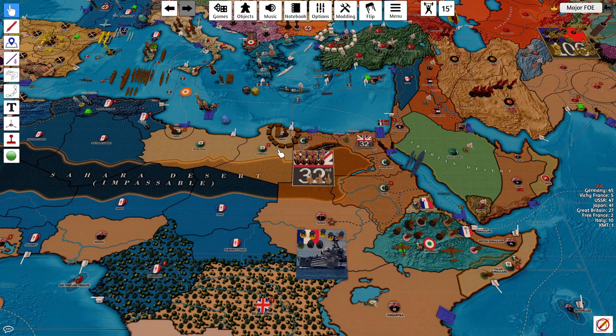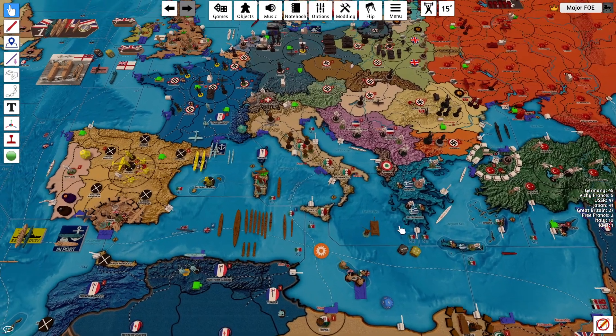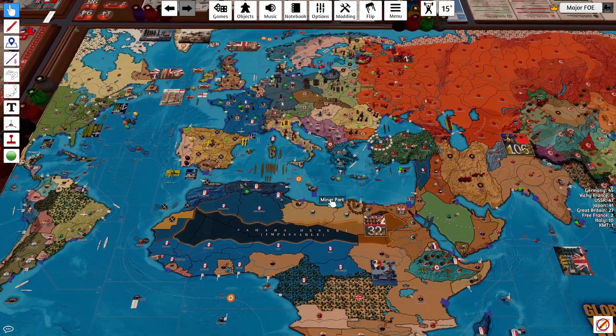The militia upgrade will be here in Italian Somaliland. The medium armor and marine will be in Northern Italy. That will conclude the Italian turn. Thanks again for watching.